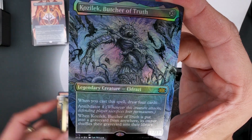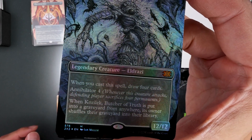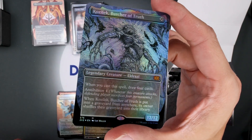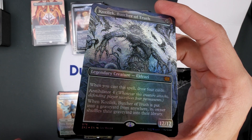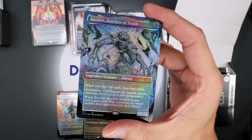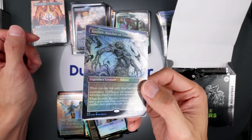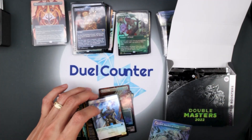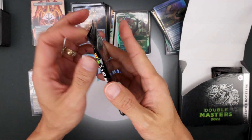Thrasios! Holy sh**, we did it again guys — another etched textured Kozilek, Butcher of Truth! Holy sh**, we did it a second time! How is that possible? Oh my god, oh holy cow — congratulations! Wow! These are so pretty in person, I can't believe we did it twice tonight, twice. Robert, congratulations — I think those are very expensive right now.